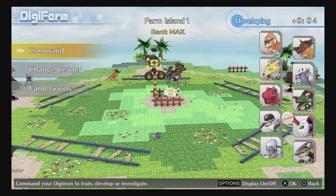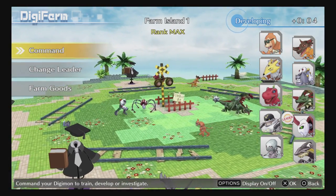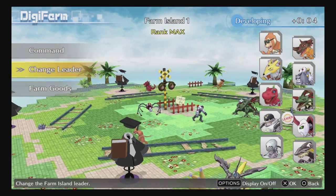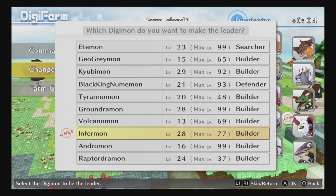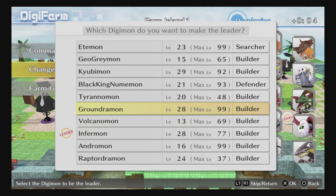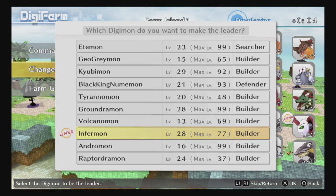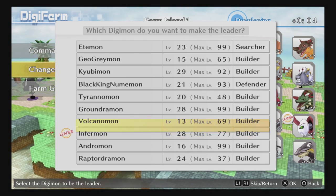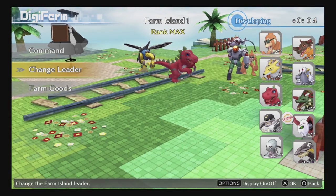On the farm, stick any new Digimon in straight away and set them to Develop. Where it says Change Leader, it only relates to personality — if you follow my suggestion of putting Digimon to Develop, look for a Builder personality Digimon as it affects the development time. We'll touch on that more in a later episode.